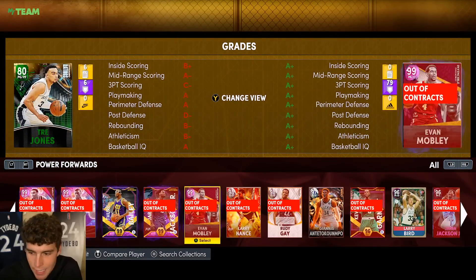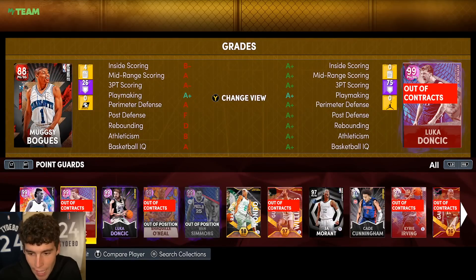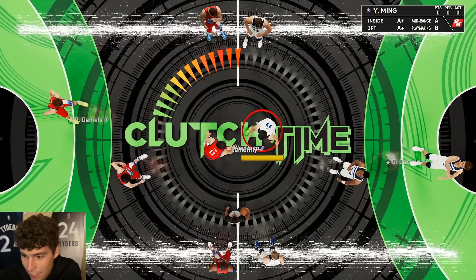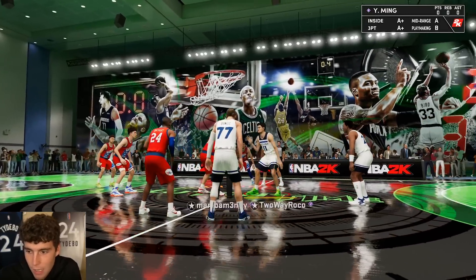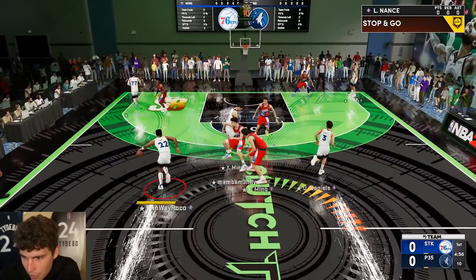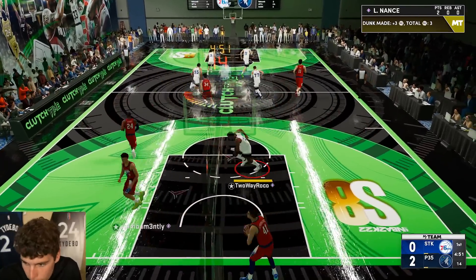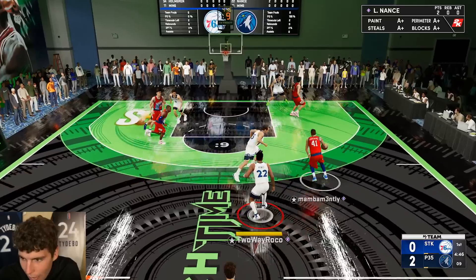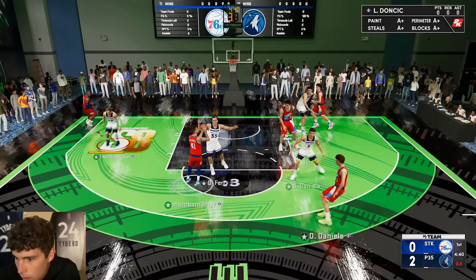I kind of feel bad for my opponent - I feel like he never had a chance in that game. Maybe I'll give him a chance in this one. My opponent here has a solid enough squad: I see Chet Holmgren, Bo Cruz - he's got a solid squad. But he doesn't have the duo, and I'm telling y'all, Larry Nance with this duo becomes something different - an absolute freak for 5,000 MT.